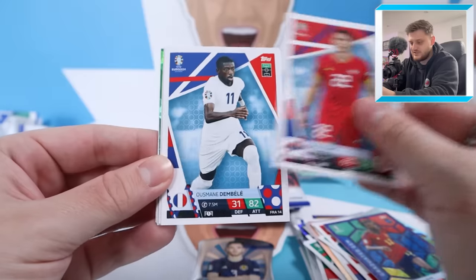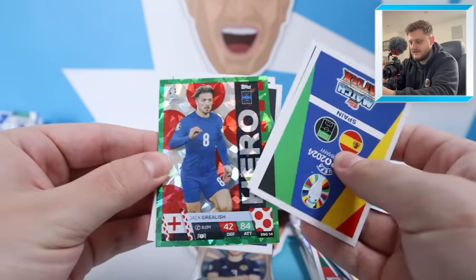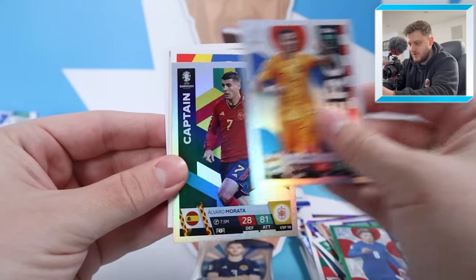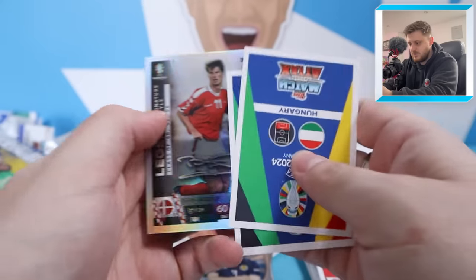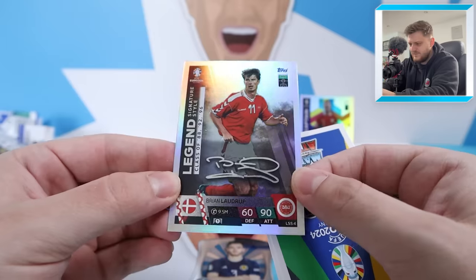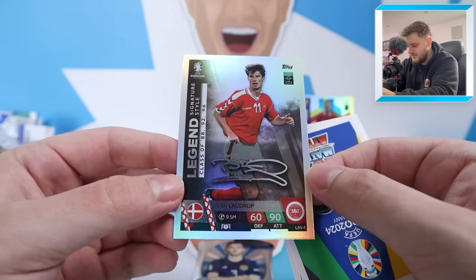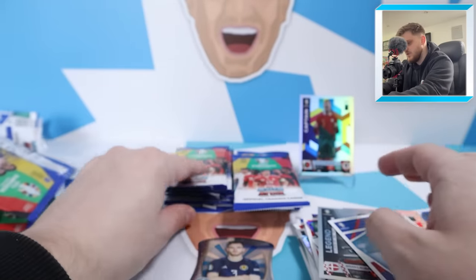There's another parallel in this pack. We've got Sasha Lukic, Ousmane Dembele, and then our parallel is Hero Jack Grealish Emerald. Our inserts: Hero Cody Gakpo, Alvaro Morata Captain, and — oh my word — Brian Laudrup Legend Signature style! That's a nice one. I think that might have been one of the first ones we packed. Brian Laudrup Legend Signature. Then we have Brabek and Najee for Hungary.